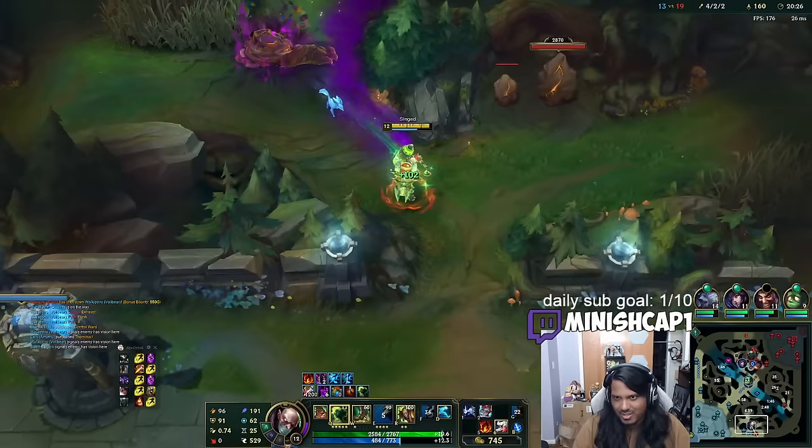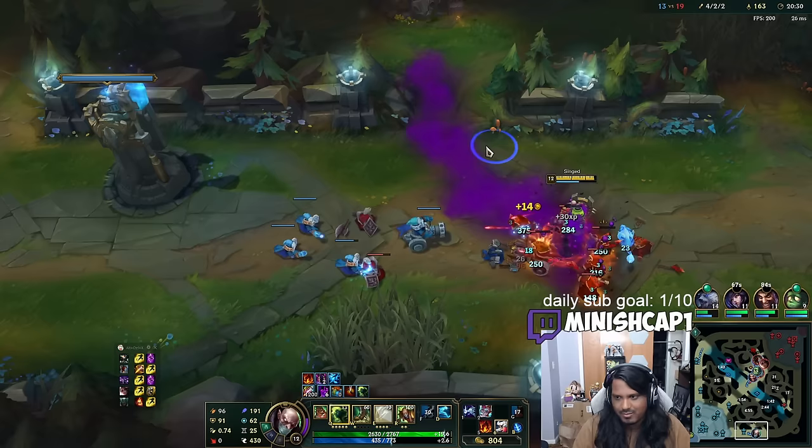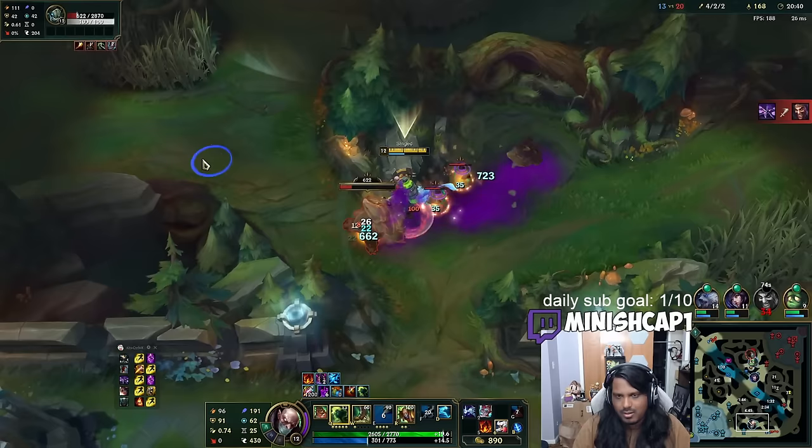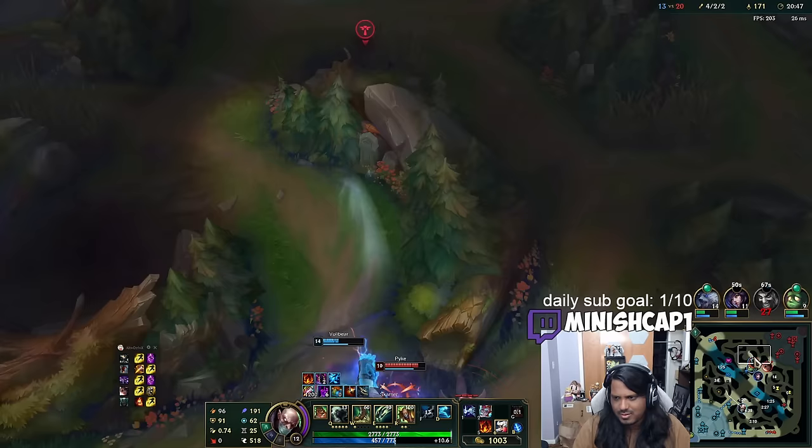I'm actually farming — I'm 50 CS up on Fiddle now. I'm farming like a machine. I'm also going to leech the bot wave, because I'm gross like that. Pump up my numbers. My team's fighting over there — seems like a bit of a random fight. I'm not really sure why we're in there.